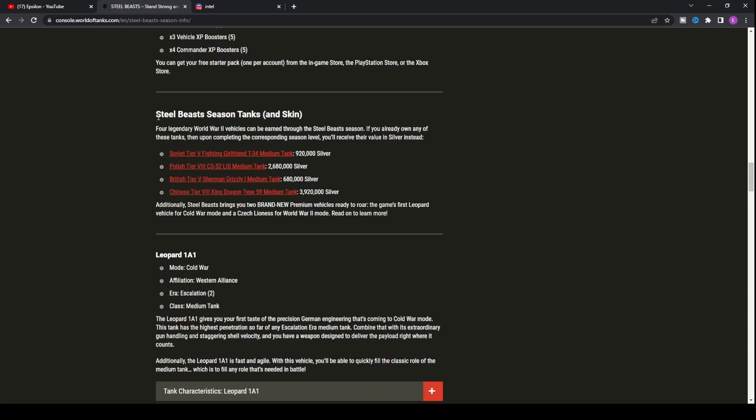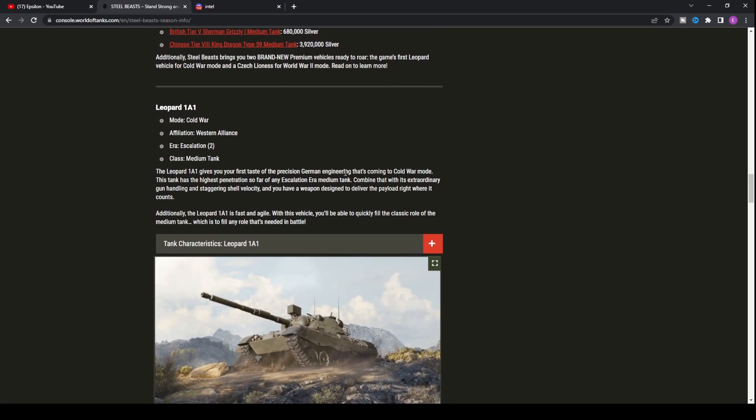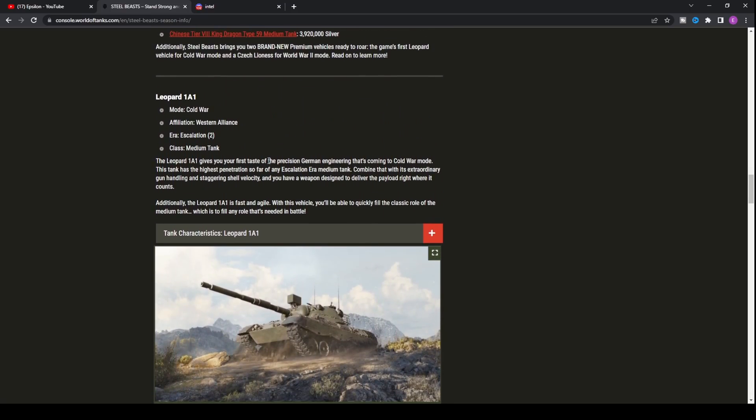The Steel Beast season tanks include everything we talked about, but if you already own them — which many long-time players will — you'll receive the silver equivalent instead. For me personally, I'll likely get the Fighting Girlfriend again and the CS-52, and I don't think I have the Sherman Grizzly or the King Dragon, so I'll be getting around 3.5 million silver plus two tanks, which is a solid bonus.